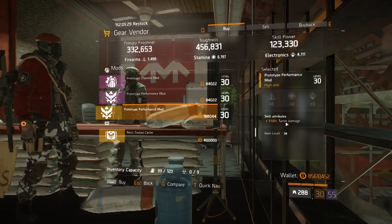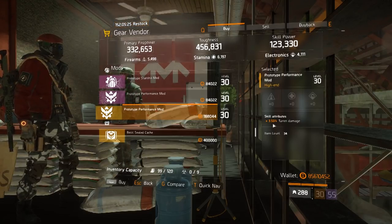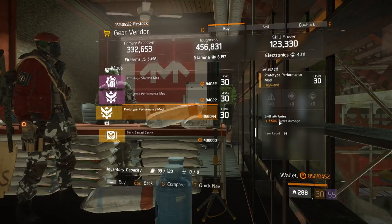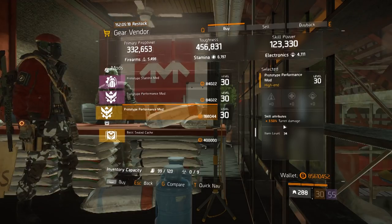Also at the same Medicine Stand vendor, there are some prototype performance mods with 3.5% turret damage. They're not max — max is 4% — but that's pretty good for your fire turret. If you make any type of build with a fire turret, this is a great pick-up.